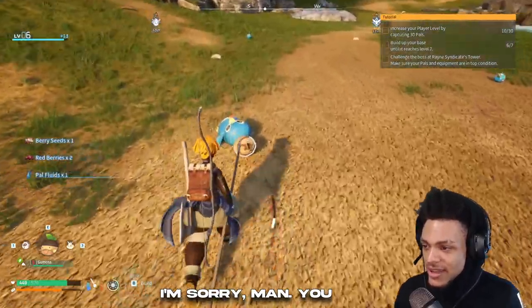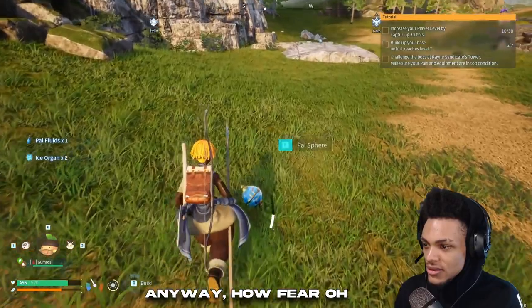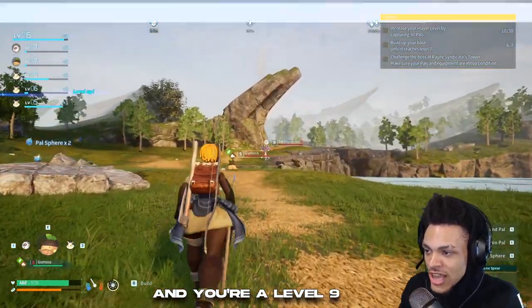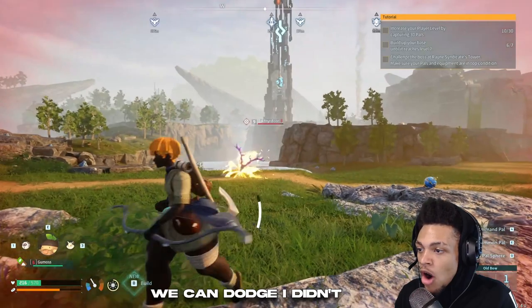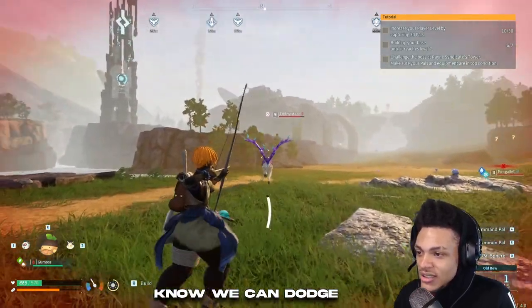Die! I'm sorry man, you made it difficult. Palsphere. Oh, you're the one I want — and you're a level 9! Higher than me, but come on! Oh, we can dodge! I didn't know we can dodge!